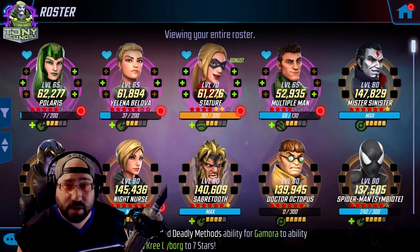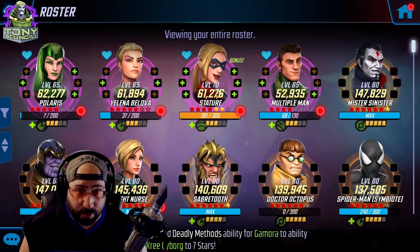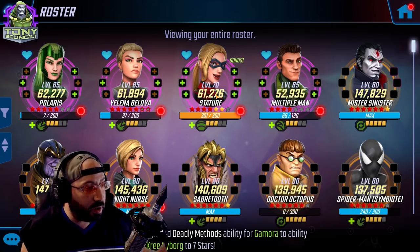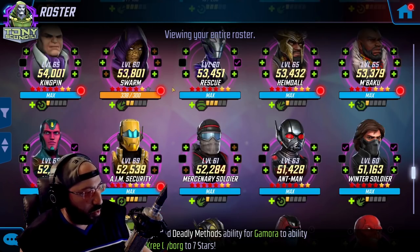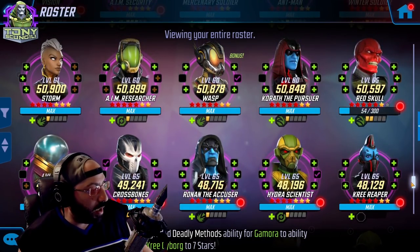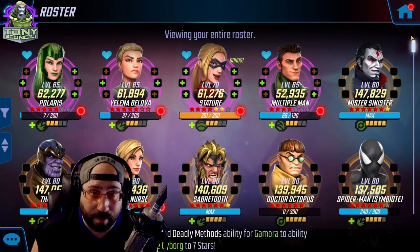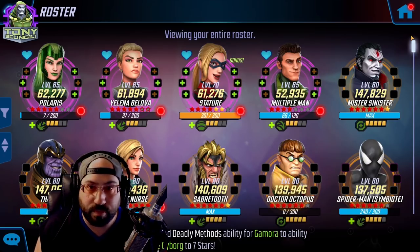You'll notice Stature is here — previously Yellowjacket was here because I was looking to finalize the seven-star versions of those characters. As of right now Stature is done, so the second I bring her up, as a quick reminder, I'll remove the heart from her and replace it with somebody else I'm working on. I can just go towards the bottom of my roster to see a whole bunch of characters that aren't finished, like Red Skull. That's a way to maintain the energy I get at the beginning of the day.